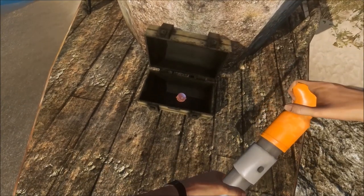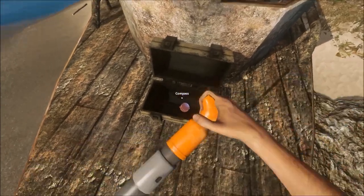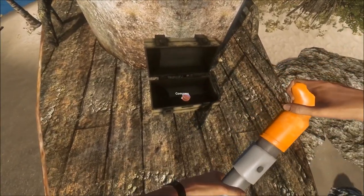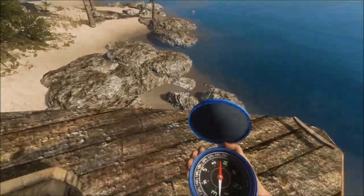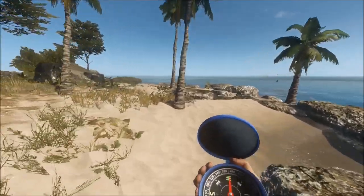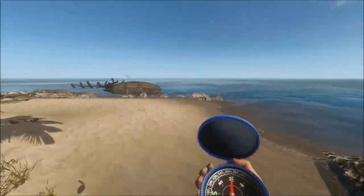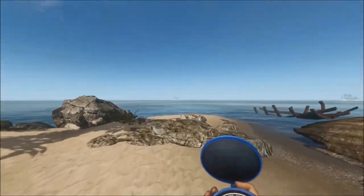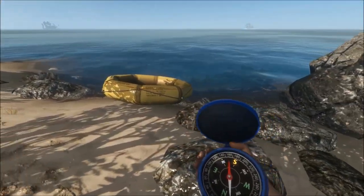So having a compass is very important in this game. As you can see, when you equip the compass you hold it in your right hand and it now shows you north, east, west, and south directions. This is very helpful because now you can return to your island, loot all the islands that surround your main one, and know exactly which way to head back home or where you left your raft.